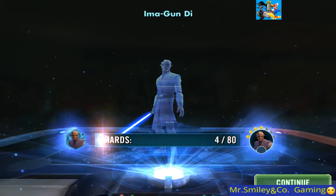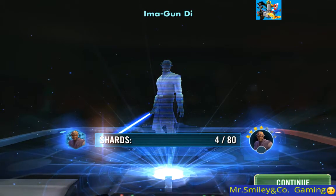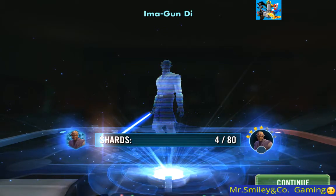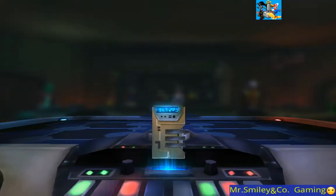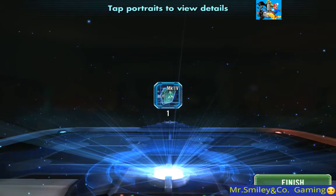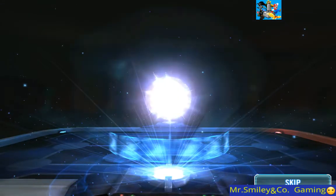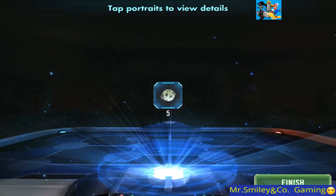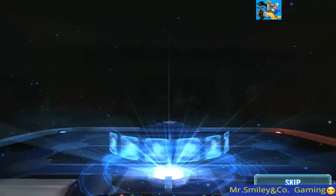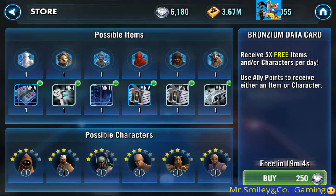I'm just gonna go through this - and actually that's a good character start, I really want him. I just don't really know how to get shards for him all that well. Anyway, let's go on. I'm just gonna casually talk as we open these because there are so many. You can get some credits, different equipment, training droids, maybe a character - character shards are always nice to rank up your characters.